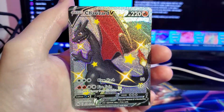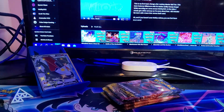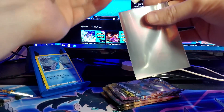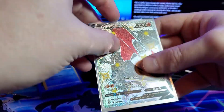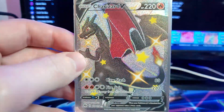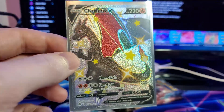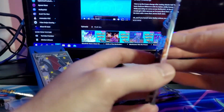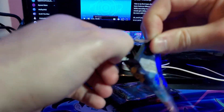Ooh, okay! We got another Shiny Charizard V on our first pack, and a fire type energy. Gotta grab the sleeves. Nice - the centering is really nice on that card. I will properly sleeve it up afterwards. That's a win in my book. We can already title this video 'another Shiny Charizard V card.'